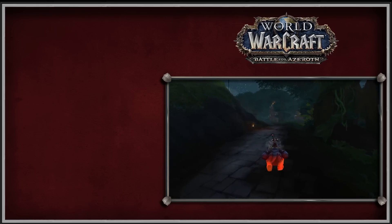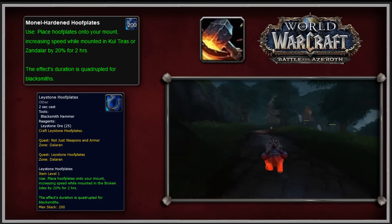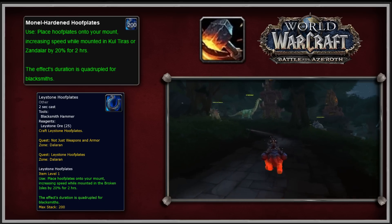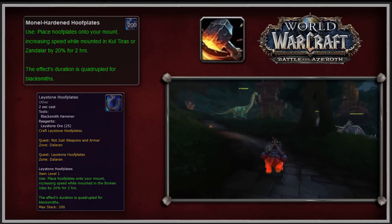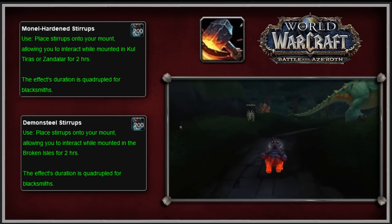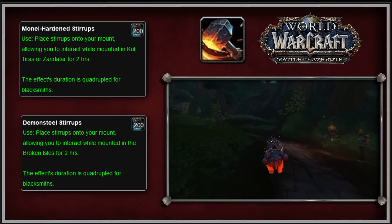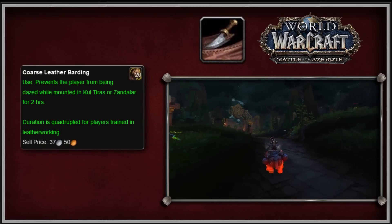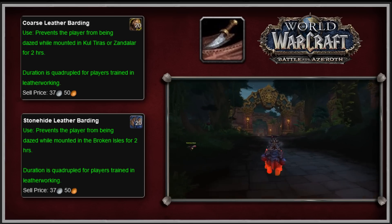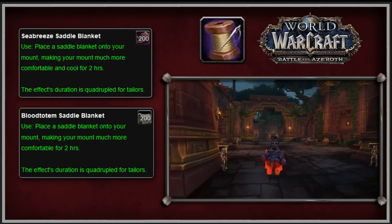Just like in Legion, there are 2 mount equipment items for Blacksmithing. The first, called Monelite Hardened Hoofplates, is essentially the same as the Lace Stone Hoofplates from Legion — increasing mount speed by 20% for 2 hours, or 8 hours if you're a blacksmith. The second item, Monelite Hardened Stirrups, are the BFA version of the Demon Steel Stirrups, providing the same ability to interact with objects while mounted, limited to Kul Tiran and Zandalari zones. BFA Leatherworking offers the Coarse Leather Barding to prevent dazing while mounted, and BFA Tailoring offers the Seabreeze Saddle Blanket, equivalent to the Blood Totem Saddle Blanket from Legion.